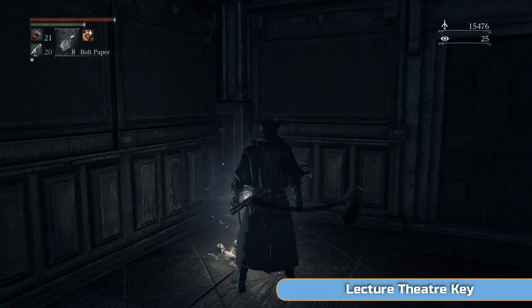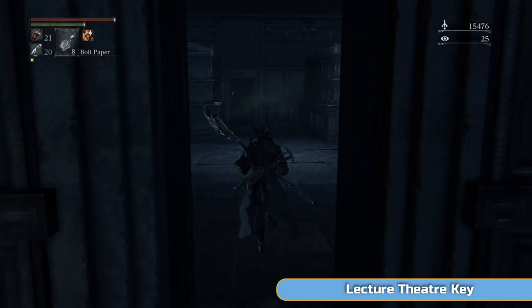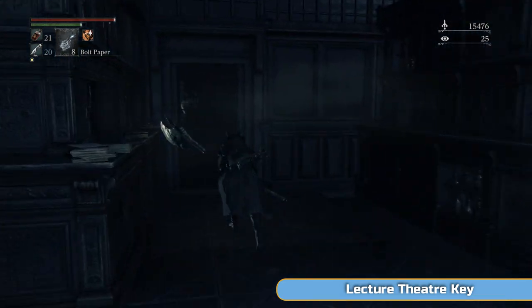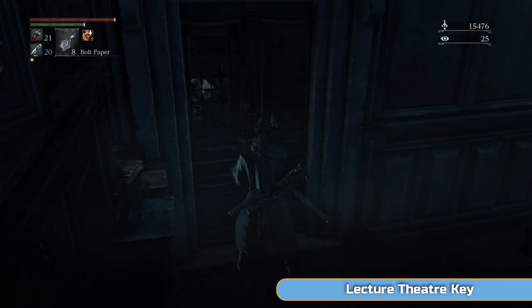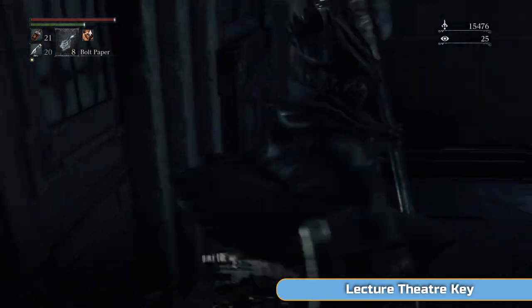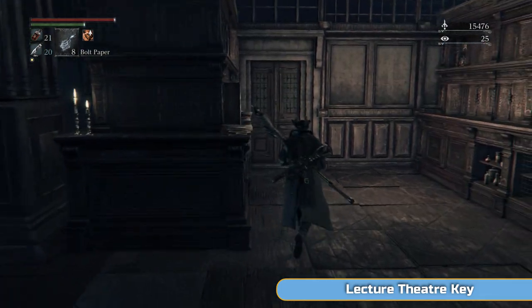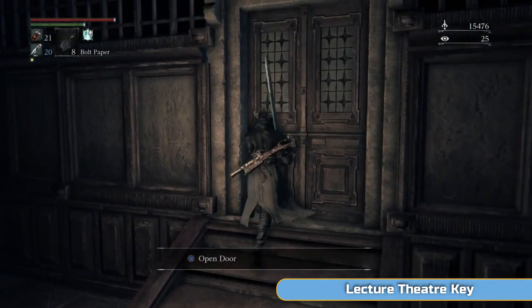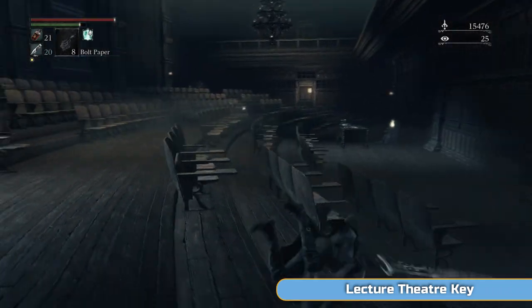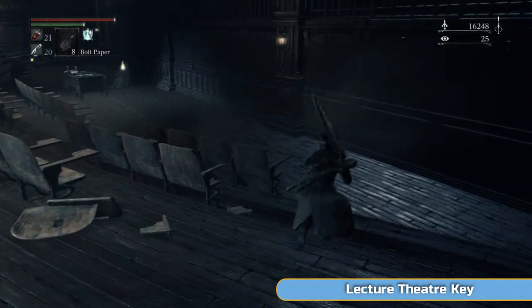You'll get a trophy just for getting there. Go through the door — this is a really short area. The Lecture Building has two floors; we come back for the other floor later, you can't go to it now. Here's Patches — if you've played Dark Souls or Demon's Souls you know who Patches is. He does his exact same trick in this game, but that's later on; you can't do anything else with him at this point. Look for the door on the right, then go through the one on the left.